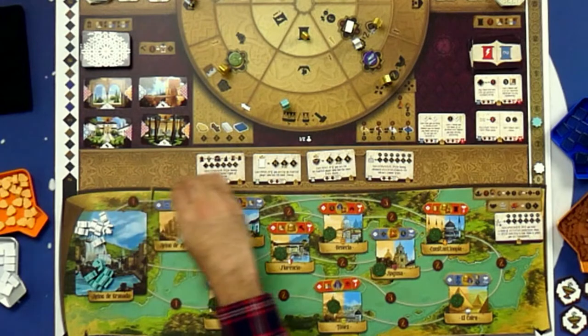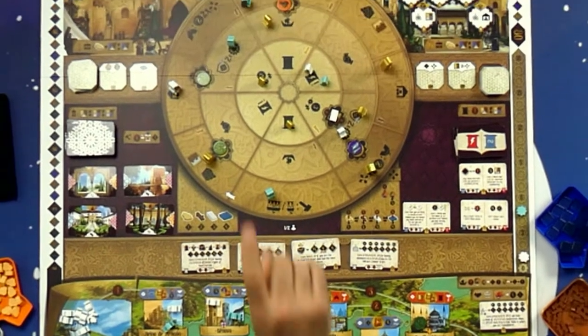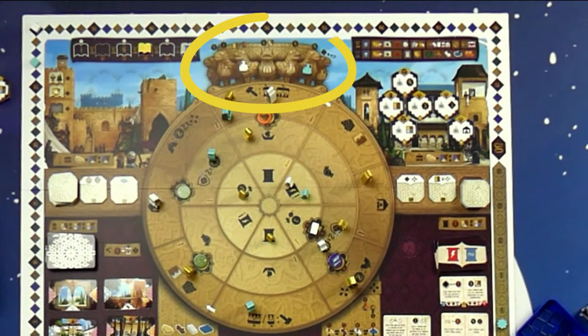At the bottom of the board we have a major poems track — there are four of those in a two-player game, basically two per player in most games. At the very top is the sultan's influence track — you'll see our little bags there. Kirsty's marker, the blue one, is much further along than mine. I have not carried the favor of the sultan as much as she has. And that's basically everything on the board.